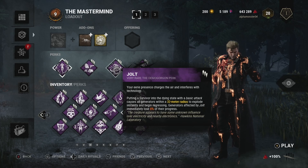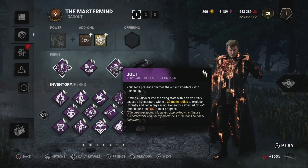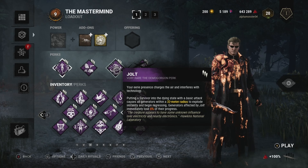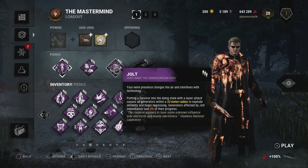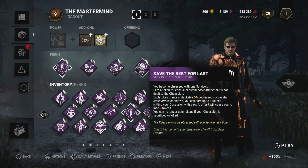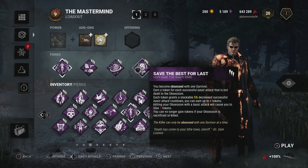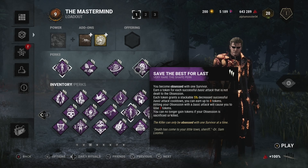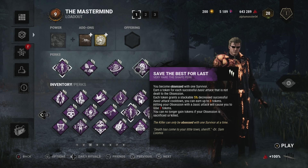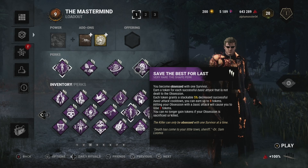We have Jolt — since we're going to get bound hits by throwing into walls, the idea is we'll get a lot more basic hits to follow up, and that's where this comes in. Within 32 meters of putting a survivor down with a basic attack, generators instantly lose 8% of their progress and begin regressing. The last perk is Save the Best for Last — you gain a token for every basic attack that's not the obsession, and each token gives you a 5% decrease to your hit cooldown, up to 8 tokens. Hitting your obsession loses 2 tokens, and if the obsession is killed or sacrificed, there can be no tokens.